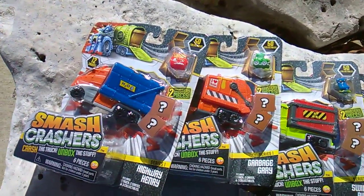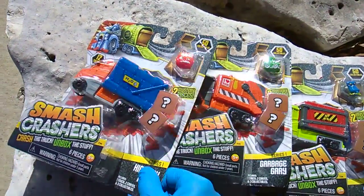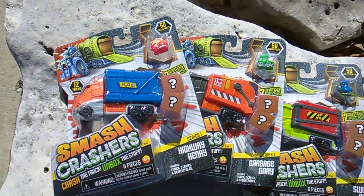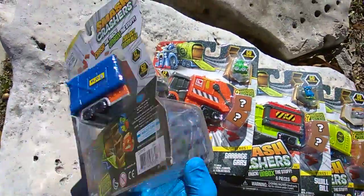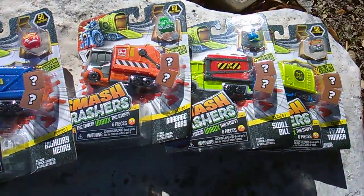Now it says six pieces. That's the truck, the visible figure, and two hidden figures that are going to be inside the truck. Well, that's four. What are the other two pieces? The checklist?